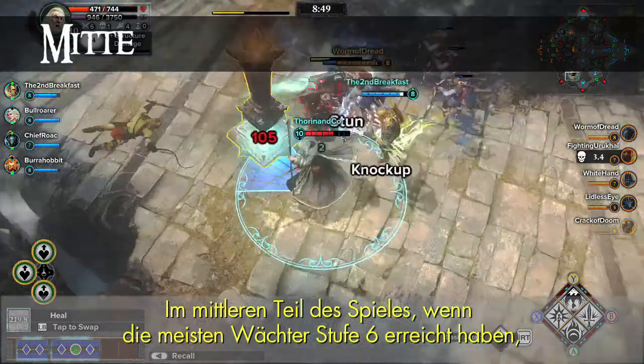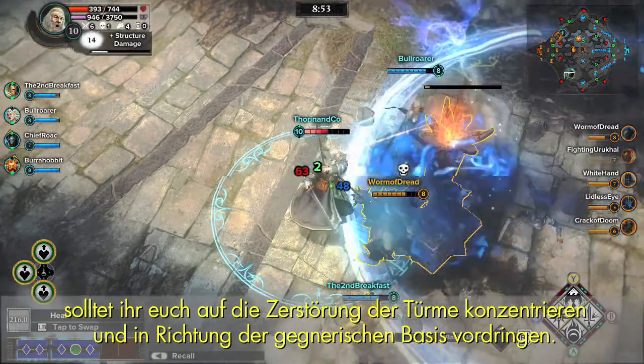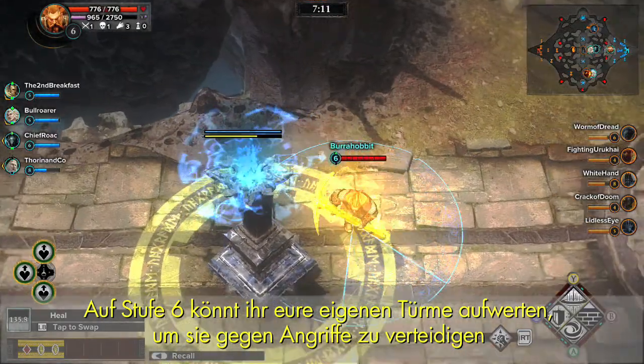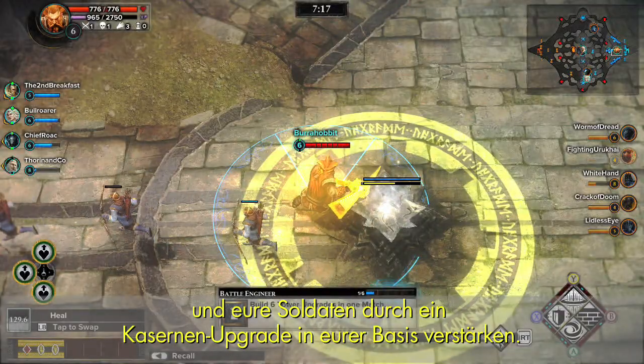Mid-game, when most Guardians have reached level 6, is the time to focus on destroying towers and pushing towards the enemy base. At level 6, you can upgrade your own towers to help them defend against attacks, and improve your soldier's strength by upgrading the barracks in your base.